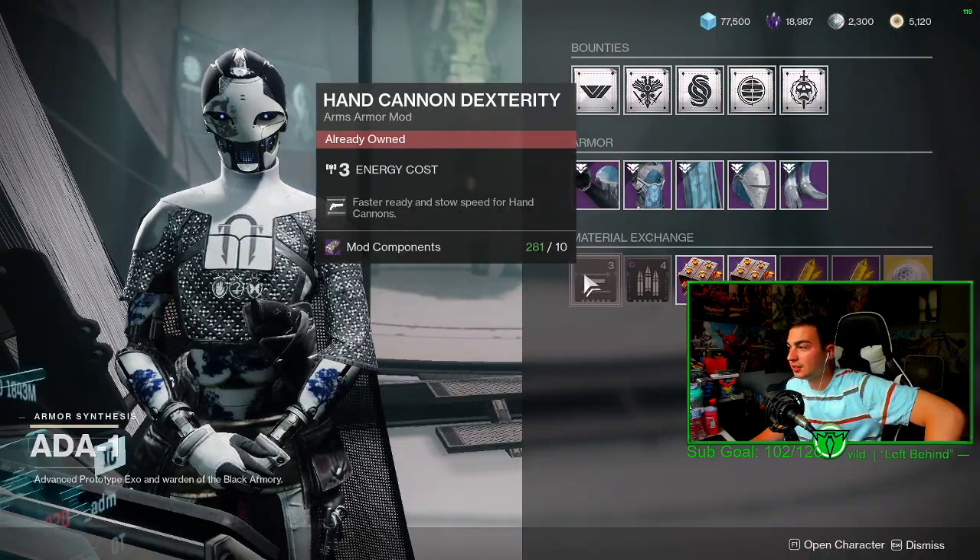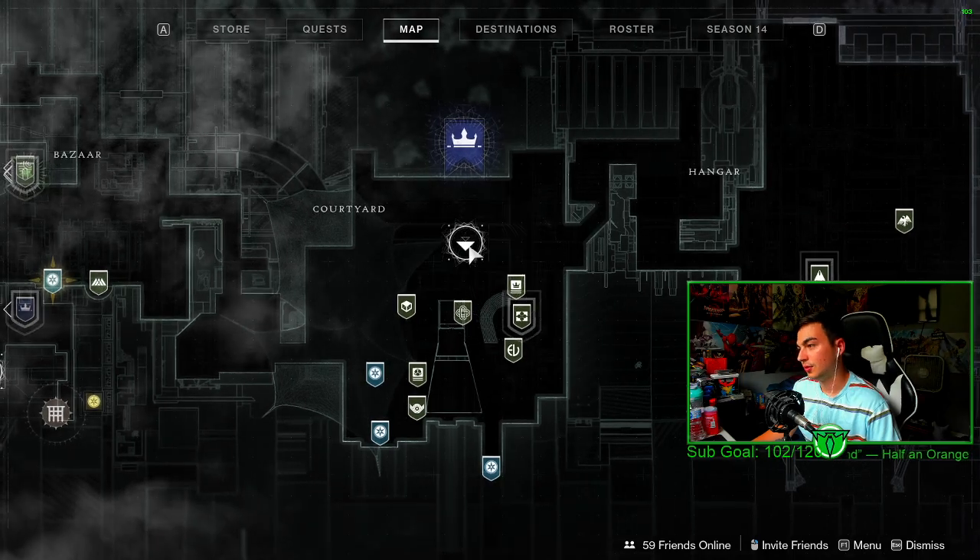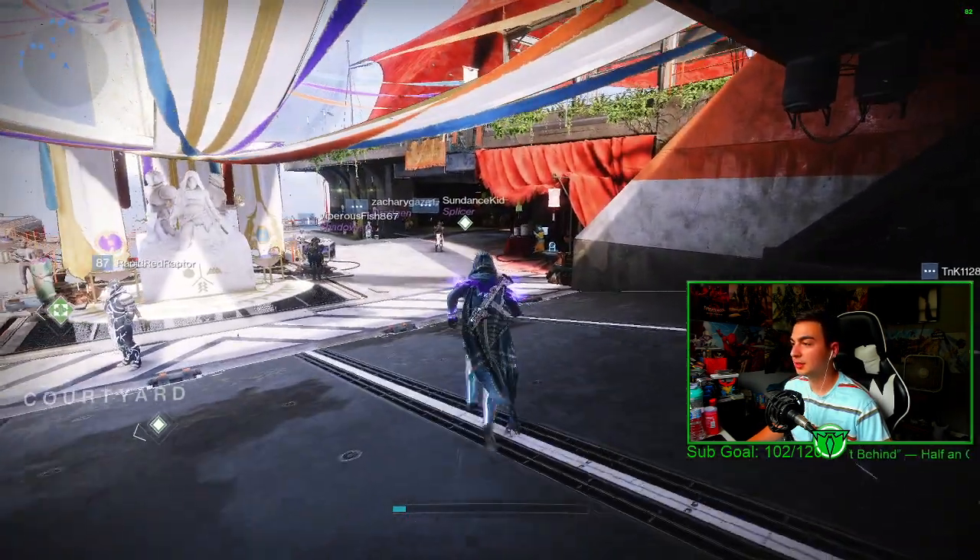If you're wondering what Banshee will have, I'll show it quickly in this video. What Beta 1 has for us today is Hand Cannon Dexterity as well as Power of Rasputin. If you want to have that or if you don't have it, definitely pick it up — why not? Much of the damage revolves around a Warmind Cell.